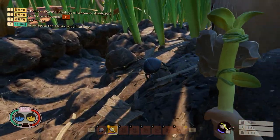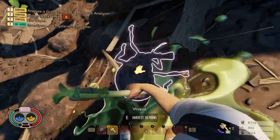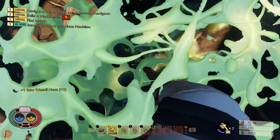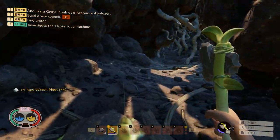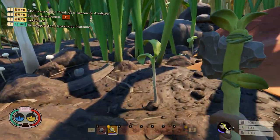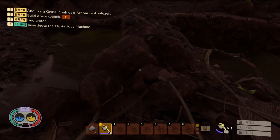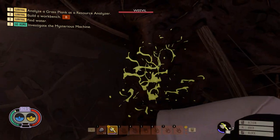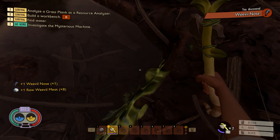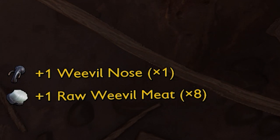We need to have an axe with us and take them down. Let's take this one down, and this one as well. We need to keep taking them down until one of them drops something called a weevil nose. I'll keep searching around this area — it might take more than one to get it. There's another weevil here, let me take it down. I finally got a weevil nose — it has a very low chance to drop, but you can get it this way.